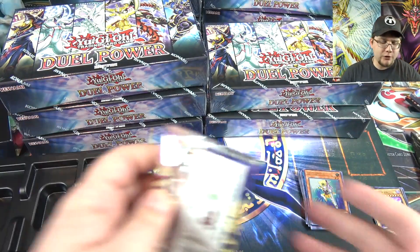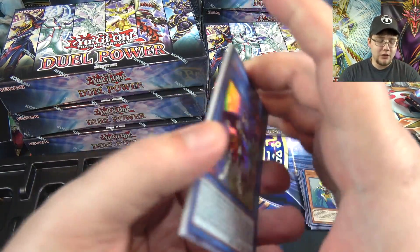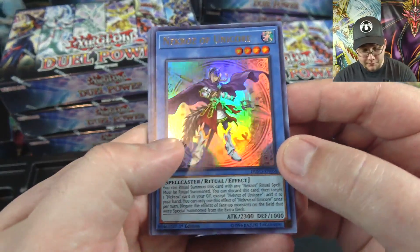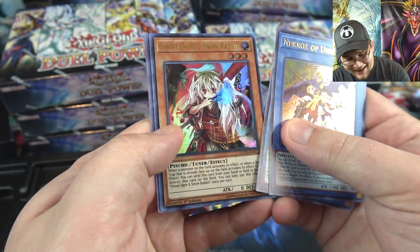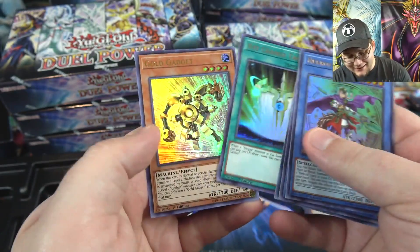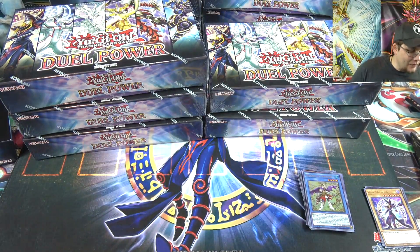For people wondering if they're returning to the game, this is the set I recommend, because you get so many good cards — good cards to even trade or whatever, so it's a good way to build your collection. Necroz of Unicorn, then we have Ghost Ogre and Snow Rabbit — another hand trap. AC/DC Change Tactics and Gold Gadget. Has anyone else gotten a double like that?